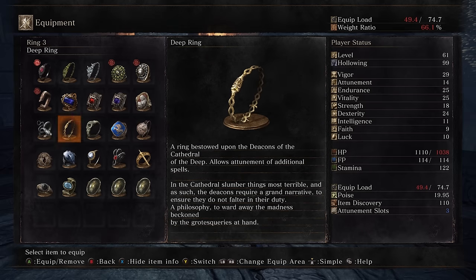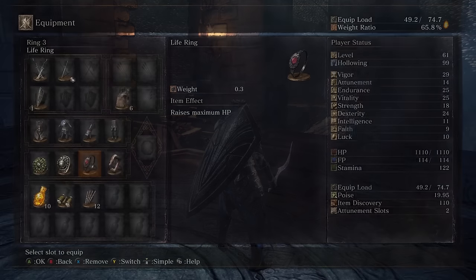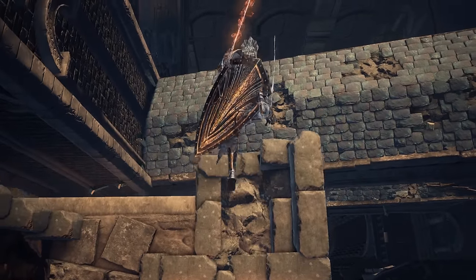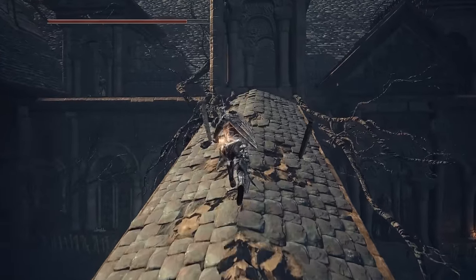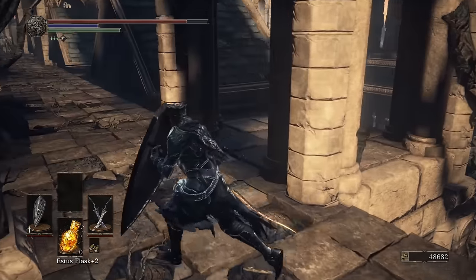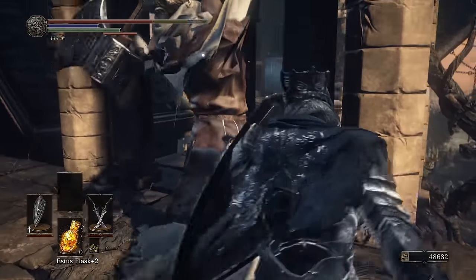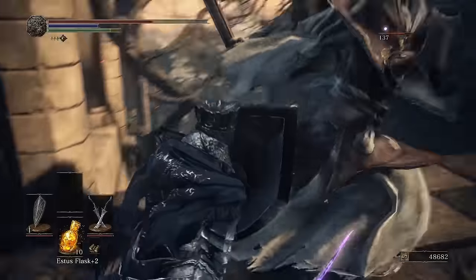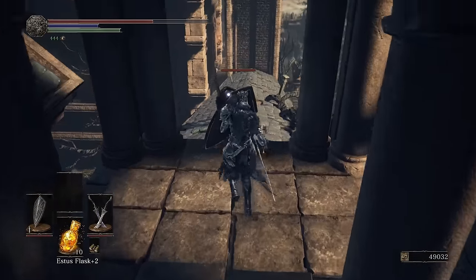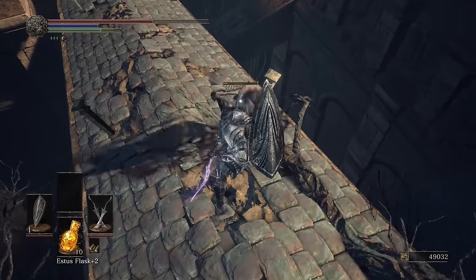A ring bestowed upon the deacons of the Cathedral of the Deep — allows attunement of additional spells. In the cathedral slumber things most terrible, and as such the deacons require a grand narrative to ensure they do not falter in their duty — a philosophy to ward away the madness beckoned by the grotesqueries at hand. So they need to come up with this big elaborate story just to ward away what would inevitably drive them insane if they fully embraced what's lurking down in the deep. This time the thrall actually disguises an ambush instead of being the ambush — they play with that a little bit. Most of the time it's the thrall blindsiding you, but this time you see the thrall plainly and then get blindsided by something else.